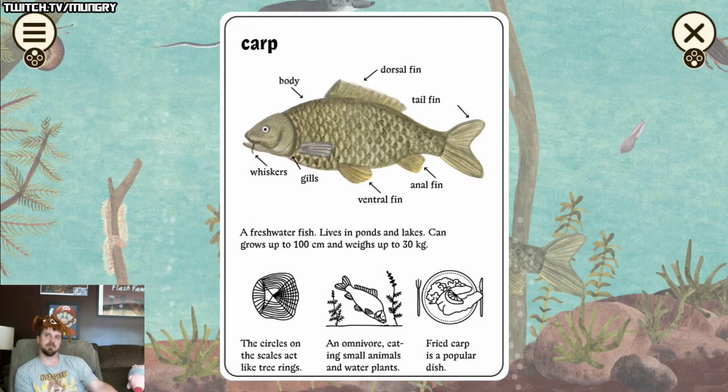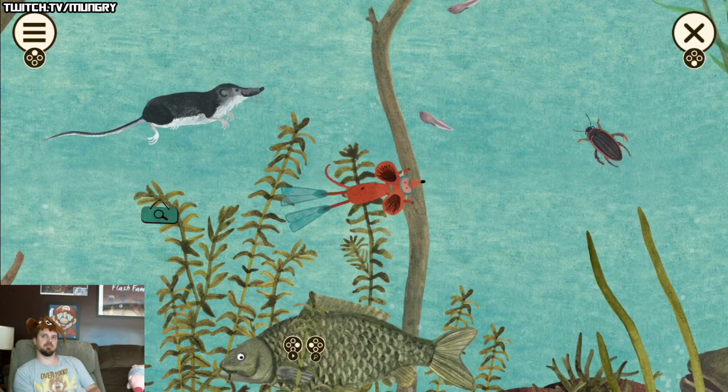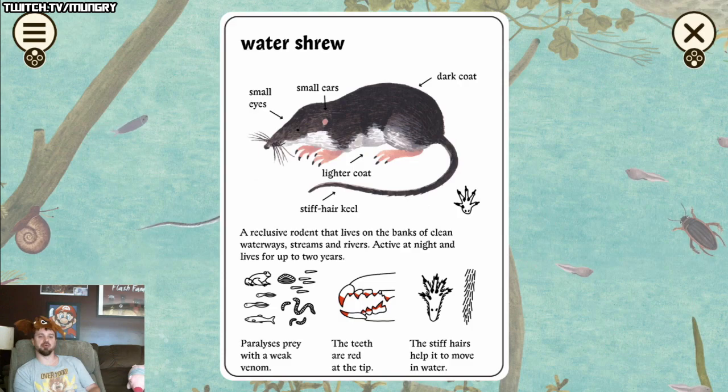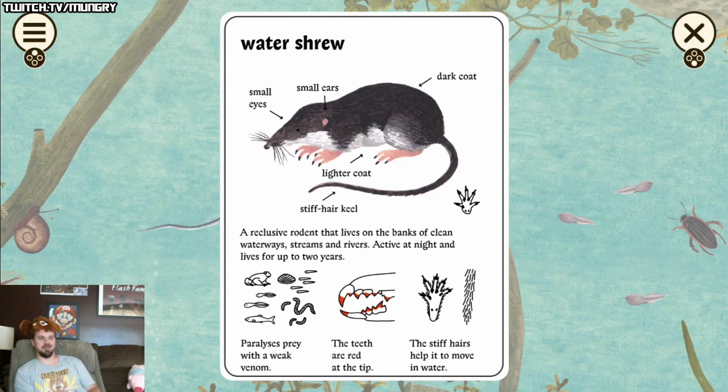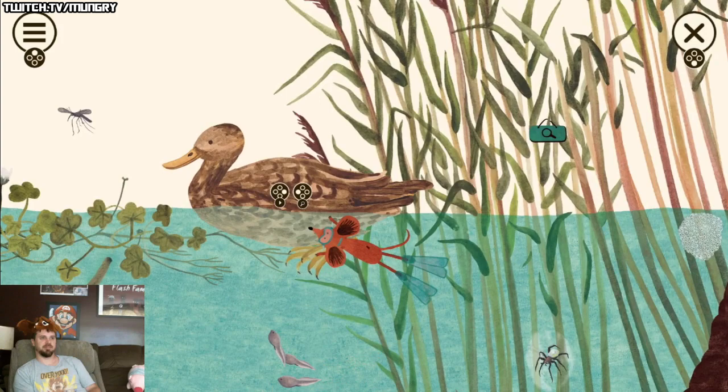Carp is a popular dish, though I don't think I've ever actually had carp. I usually eat like bluegill, trout, salmon, sometimes the northern pike that we saw before. There's also sunfish — I have those sometimes. What's this guy all about? The water shrew — he's like an upgraded shrew. The teeth are red at the tip, like bloody for his victims. I think he probably eats vegetation though. Oh wow, he's fast!